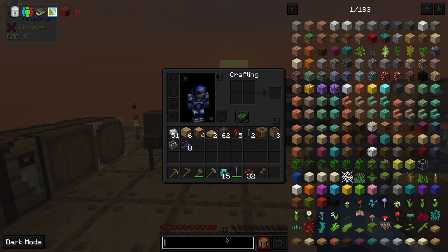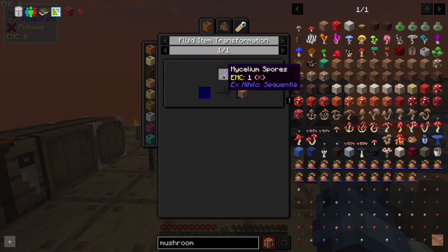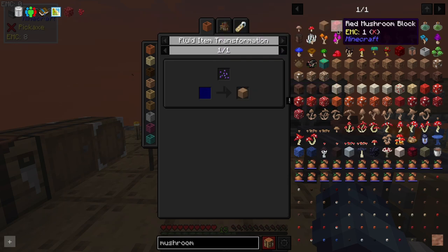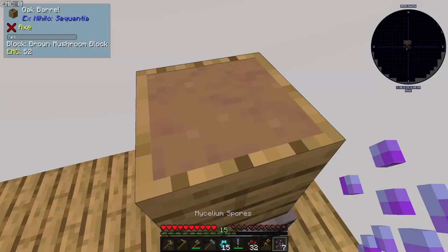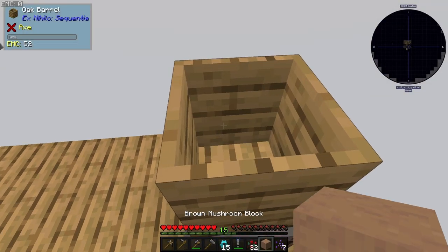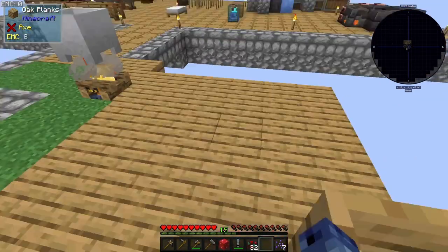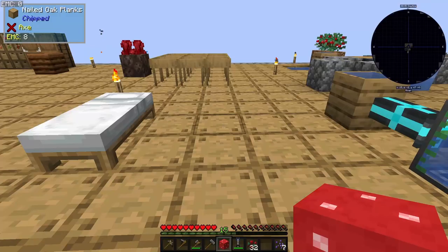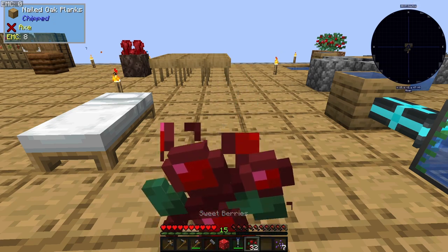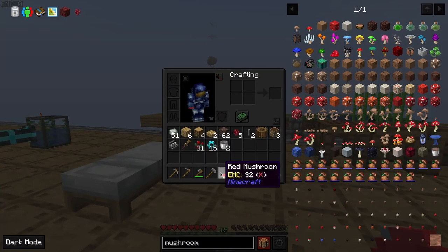I'm trying to get crimson fungus by bulk crafting red mushrooms, which I'm getting from brown mushroom blocks using mycelium spores and witch water. I'm also putting the brown mushroom block into the witch water to get red mushroom blocks. Breaking the red mushroom block gives me one red mushroom — I'll need to somehow duplicate this.